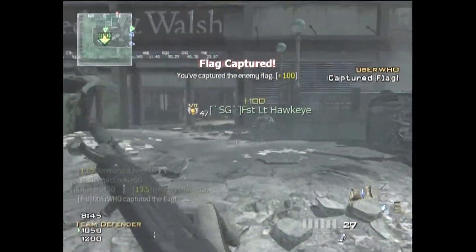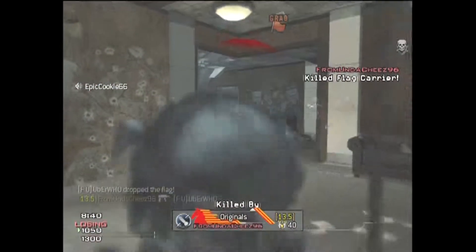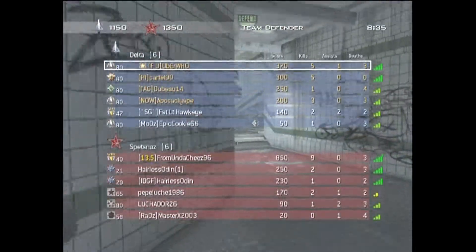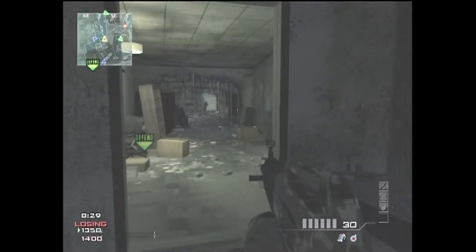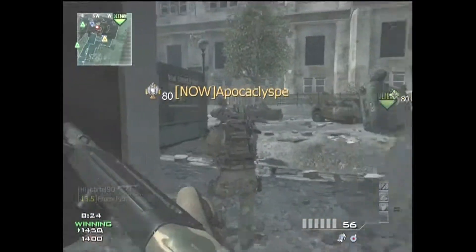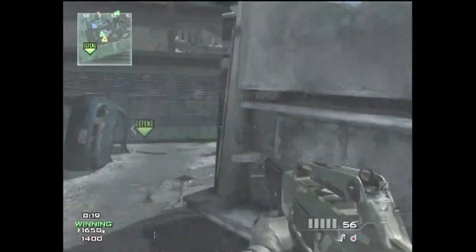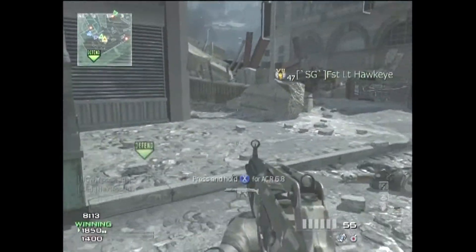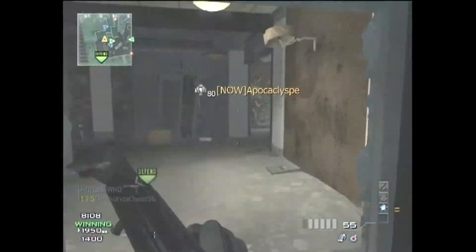For class setups, it can vary a lot. You probably don't want to run support unless you're running small killstreaks, because by the time you get to the big ones the game's already over and you don't get the full effect of it. From the perspective of going for kills and not holding the flag, Assault's a good choice, or Specialist — whatever you prefer — and depending on the map, what kind of weapon you're going to use. You want to be using Sleight of Hand, Assassin, and either Sitrep or Dead Silence or something like that.